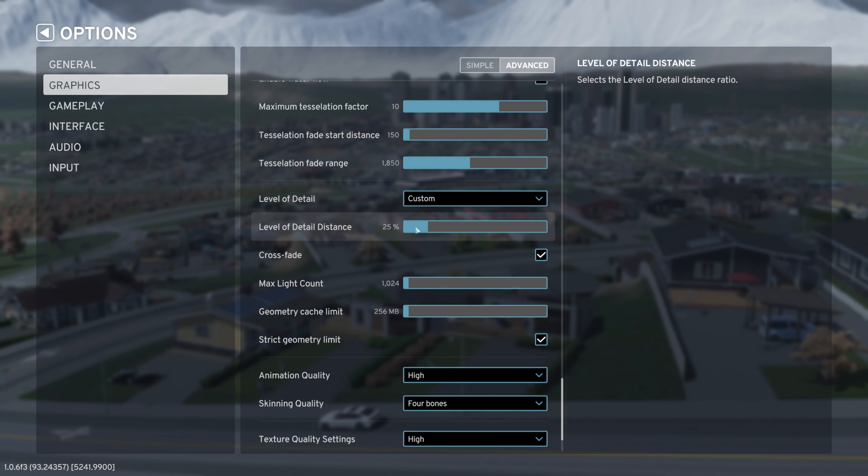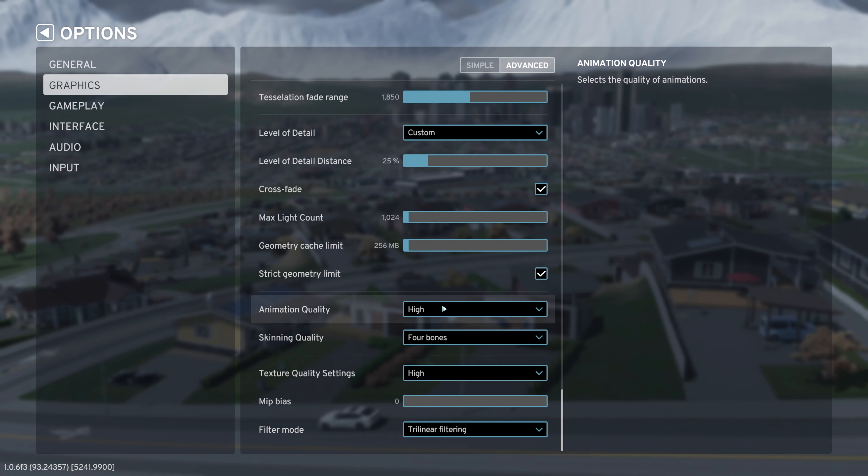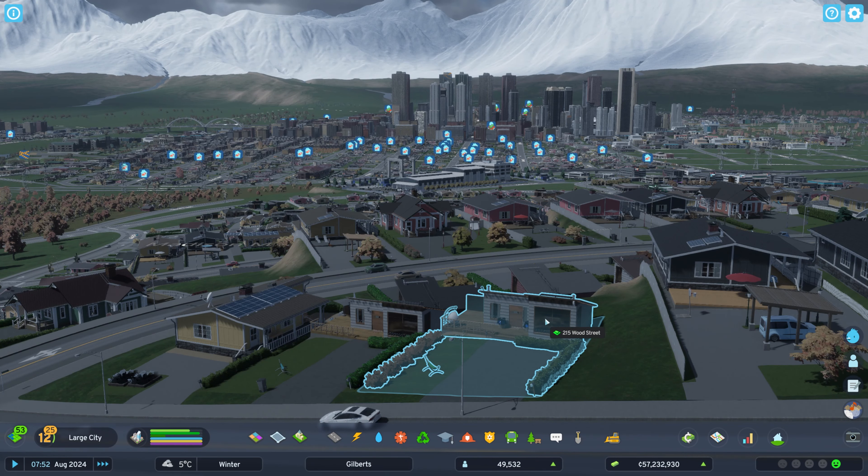Shadow quality is high, terrain quality is high, water quality is high. For level of detail, you want to set this to very low, which will give you the 25% level of detail distance.